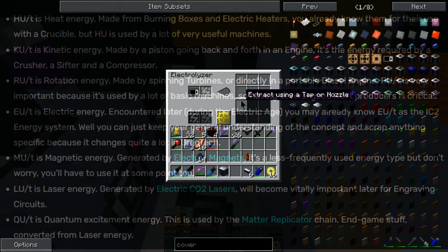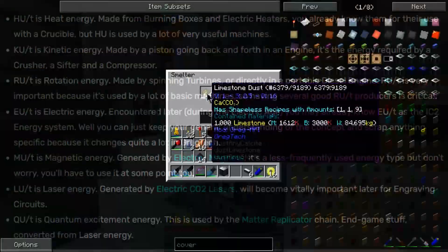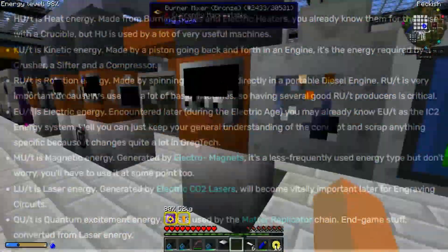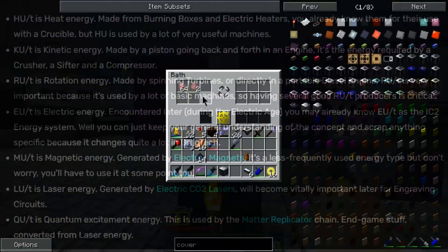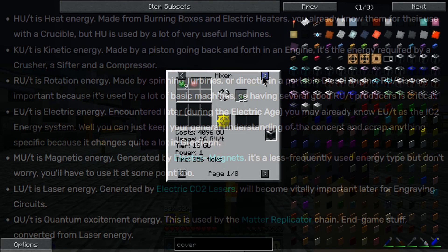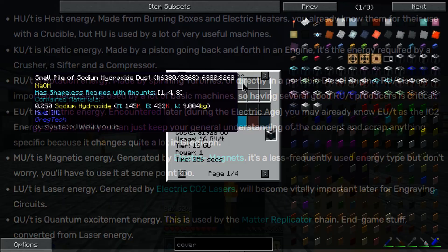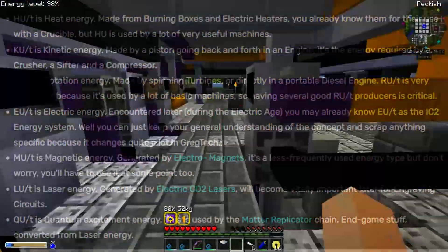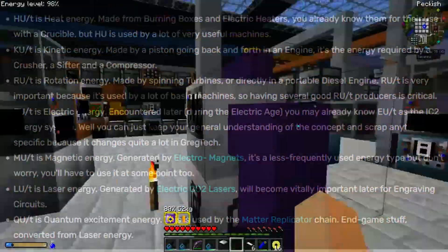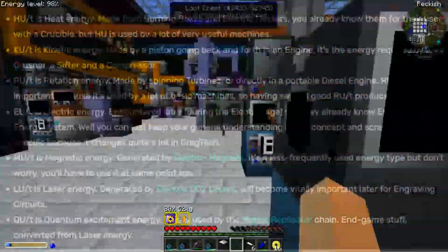U/T is electric energy, encountered during the electric age — you only get to the electric age quite late in GT6. Mu/T is magnetic energy, generated by electromagnets; it's a less frequently used energy type. Lu/T is laser energy, generated by electric CO2 lasers; it will become important later for engraving circuits. QT is quantum excitement energy, used by the matter replicator chain — end game stuff, converted from laser energy. Thanks for watching.